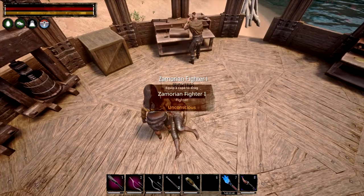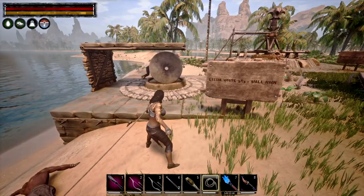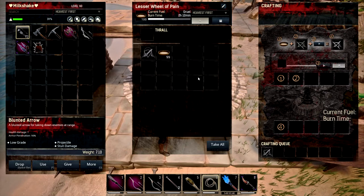Then all you need is your binding, which you can equip and click the select button to drag the thrall and bring it into what we call a wheel of pain. With this kind of equipment you're going to start off with the lesser wheel of pain, which takes a three-by-three foundation, one wall high. It's ideal to lock it in a box because other people can steal your thralls from a wheel of pain. This lesser wheel of pain can only hold one at a time, so don't try to enter any more otherwise you might end up deleting the thralls in there.